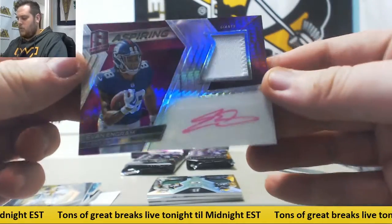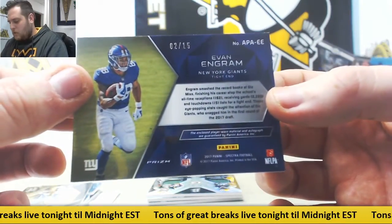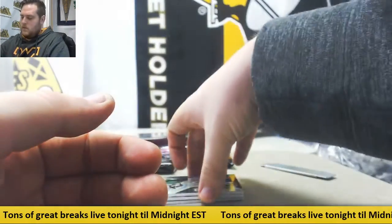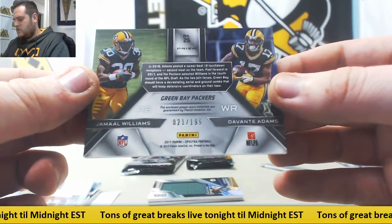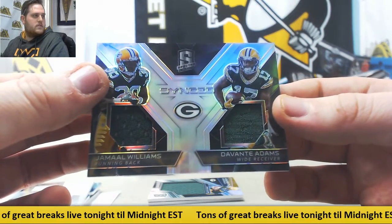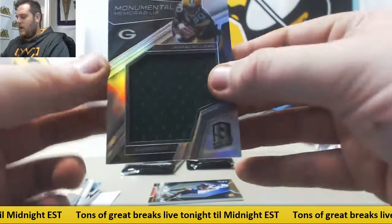Evan Ingram, rookie patch auto for the Giants, two of 15, zero number 2, Mark MA. Dual right here, 21 out of — Frank MC. Jamal Williams, Davante Adams, sync dual jersey swatches. Jersey card right here — Jamal Williams.